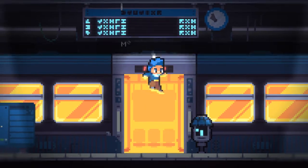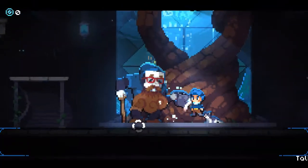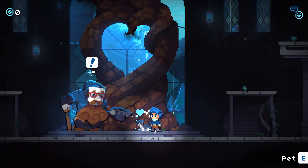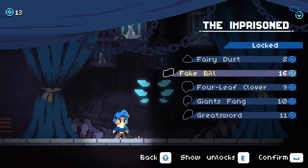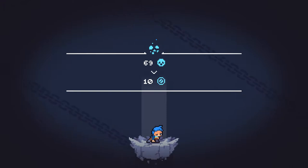After runs, you're sent back to the metro station. Here you can immediately start a new run by skipping animations, speak to some interesting NPCs, pet a cute cat, or unlock new relics by speaking to this scary-looking imprisoned dude. You can spend coins to unlock new items.